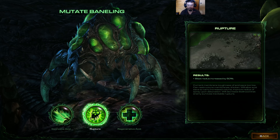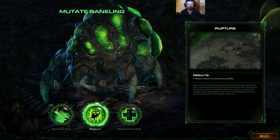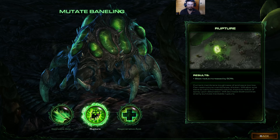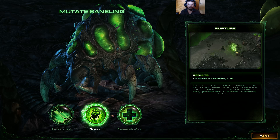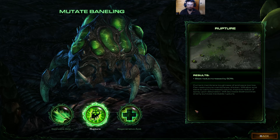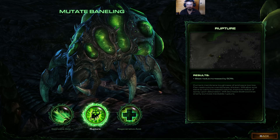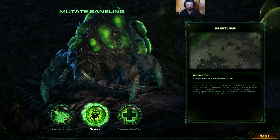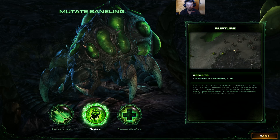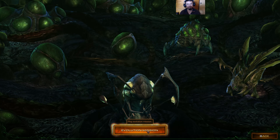Most likely I am not going to change this anymore, so this may become permanent — but actually it's just my personal decision to commit to this rupture minor trait. The thing is, corrosive acid, rupture, or regenerative acid — I can choose which one, and they can be changed. But for the evolution mission that we are going to do, that will become permanent after this. Let's get back and play this evolution mission.